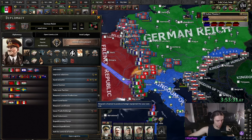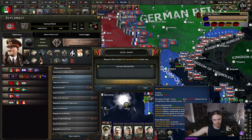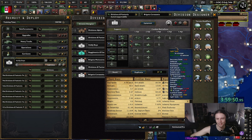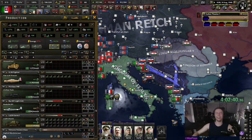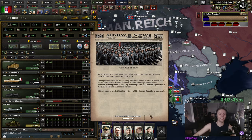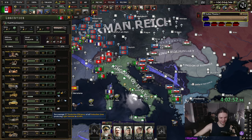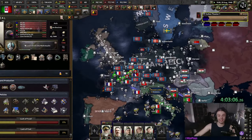Hello Germany, are you down to...? Claims on Yugoslavia — that's an interesting division template. Just pick one of everything. We're gonna go to war in a minute. No, no, no, no, no. Once we go to war, this is gonna be such a mess to manage. I've been pushing it away but it's not gonna be fun.